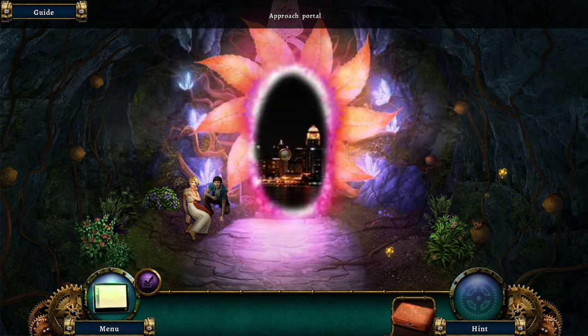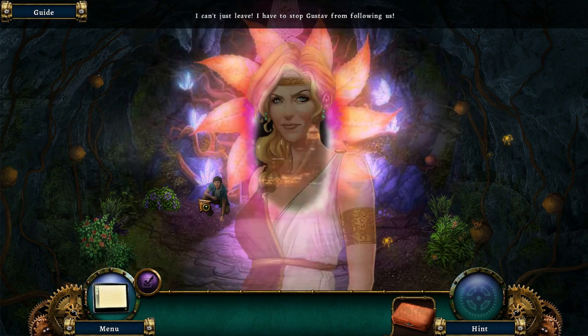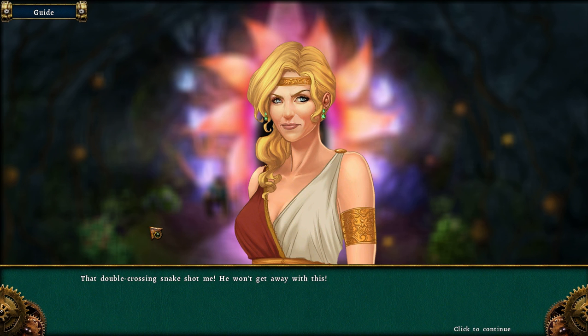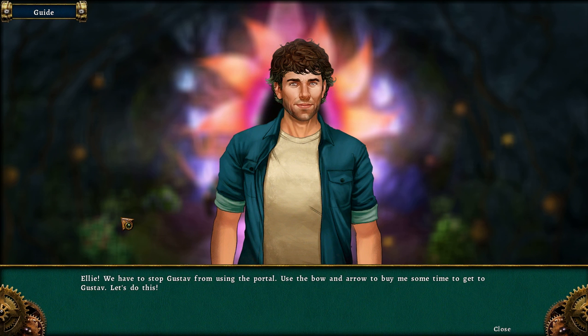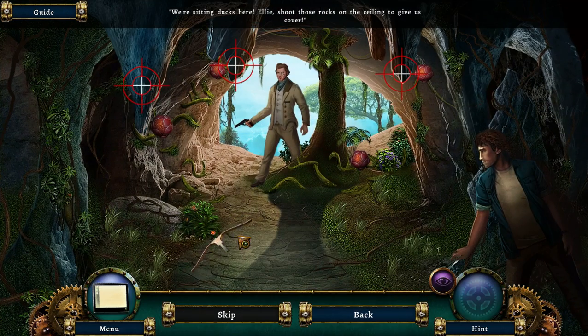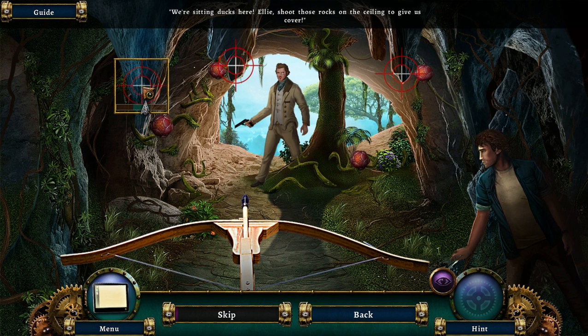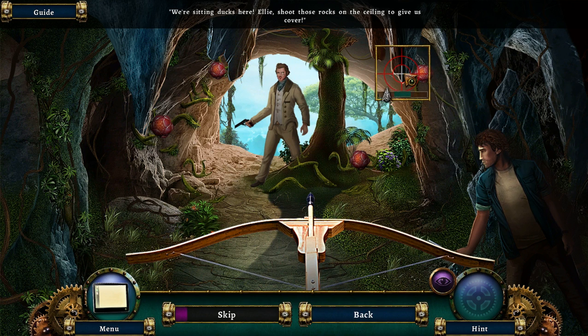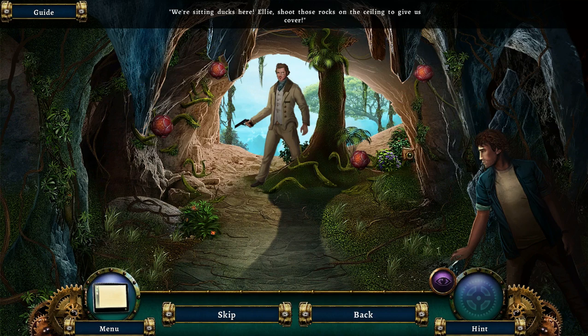So Gustav is the secret villain of the game! That double-crossing snake shot me — he won't get away with this. Ellie! We have to stop Gustav from using the portal. Use the bow and arrow to buy me some time to get to Gustav. Let's do this! We're sitting ducks here. Ellie, shoot those rocks on the ceiling to give us cover. What you really want to do is just hold down the mouse button — that will make it go slower and slower.